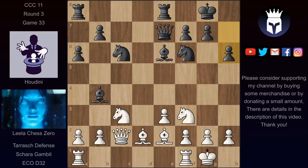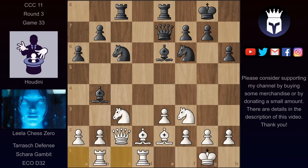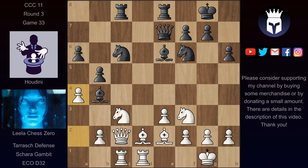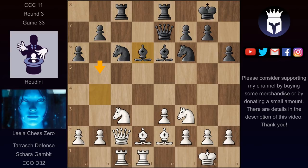Houdini now continued with h6 — this takes away the g5 square from the knight hitting this bishop. Rook d1, rook c8, and now Lila also continues with rook c1. And now we have bishop d6. Houdini wants to play b5 and even b4 to chase this knight away. But with the bishop on b4, if he plays b5 now then Lila could meet this with a4 and there would be no b4, and they would probably exchange these pawns. So instead we have bishop d6 first and now b5.